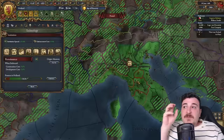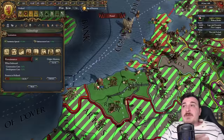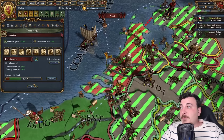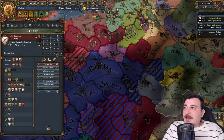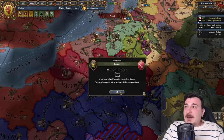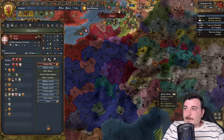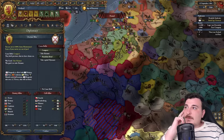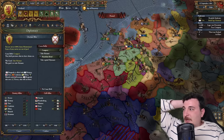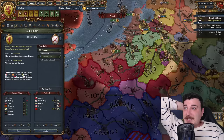There are three states in EU4 that get renaissance before anybody else: the Tuscan state, the Venetian state, and the Flemish state — they get a higher percentage of renaissance progress every month. That's another reason I took the Flemish parts early. Let's embrace renaissance now. Oh no — Burgundy is getting its ass kicked. They've got only 6,000 units left and they just got completely stack-wiped with no manpower. Imagine if someone were to take advantage of this and attack them to get Hainaut and Namur back.